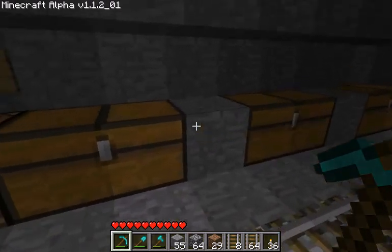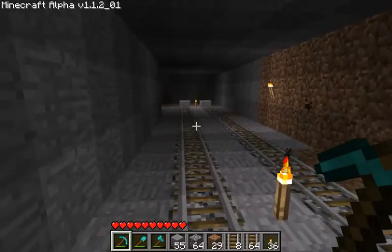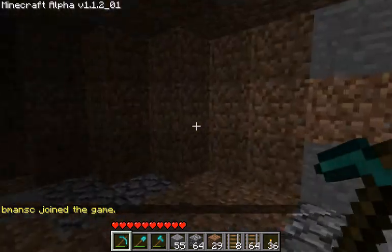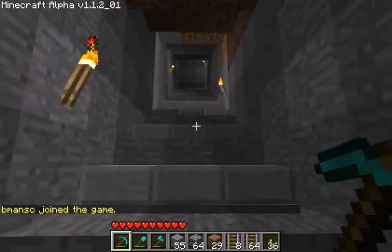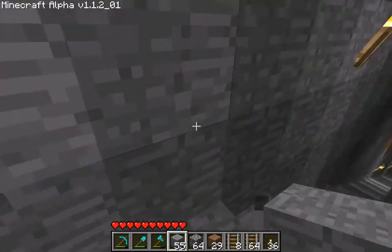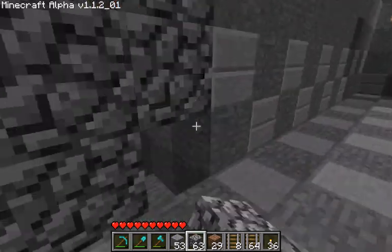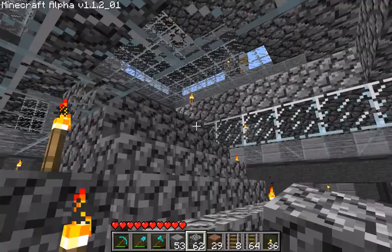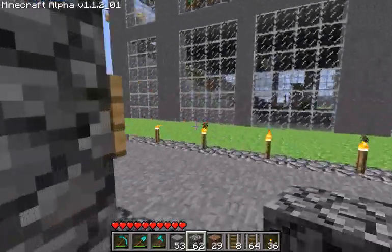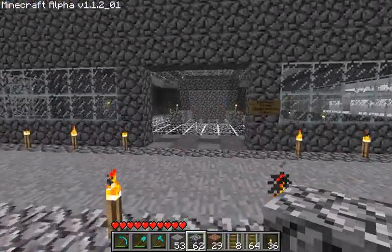These chests are just full of cobblestone and dirt that I collected while making this tunnel. Two stopper blocks — I might make this into a loop. And now we're at the main subway terminal. There's tunnels going to the other side of the city. And that's my subway.